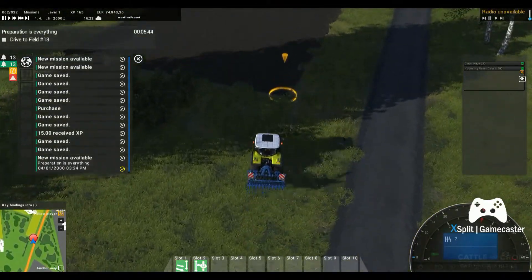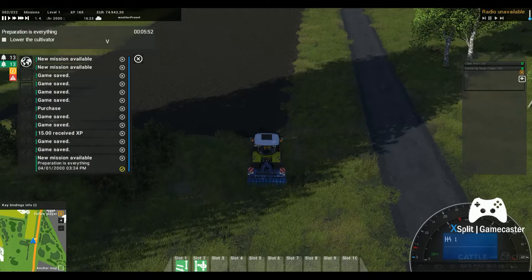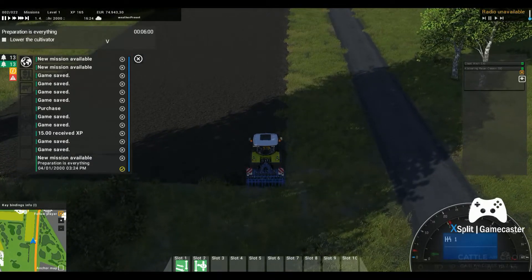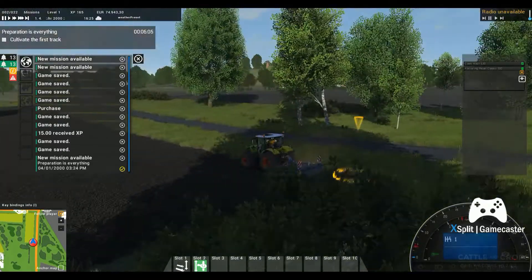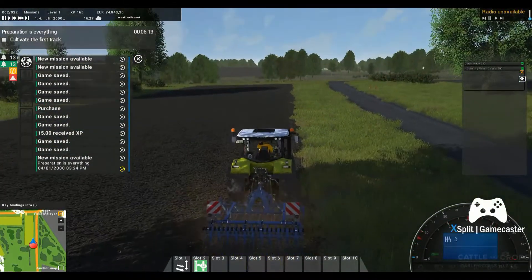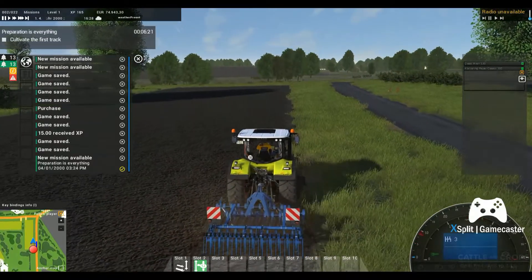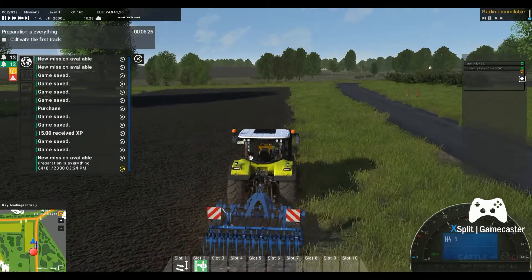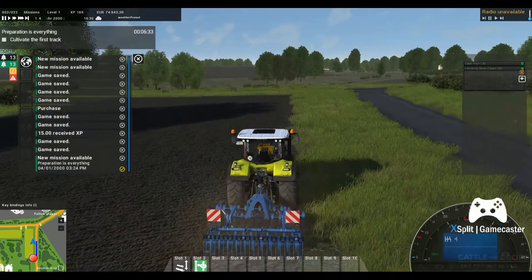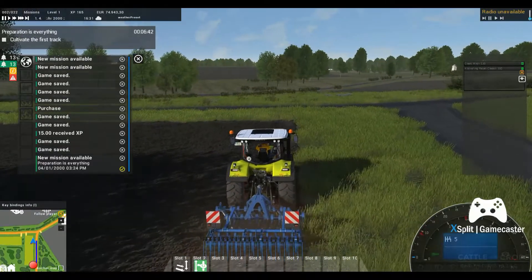We're at the field so we'll pull over and back up to get straightened out, then lower the cultivator down. It doesn't like it when you lower it outside the field — it keeps saying you cannot plow this. The cultivator has pretty good animations to it. We'll do a couple of rows here and then skip the rest. I feel it's important to go through these missions before any free-roam let's play, just to make sure I know how to use all the equipment.